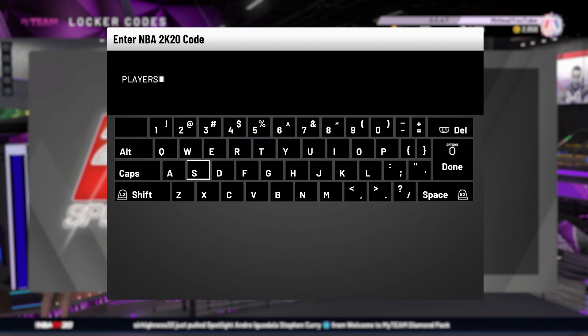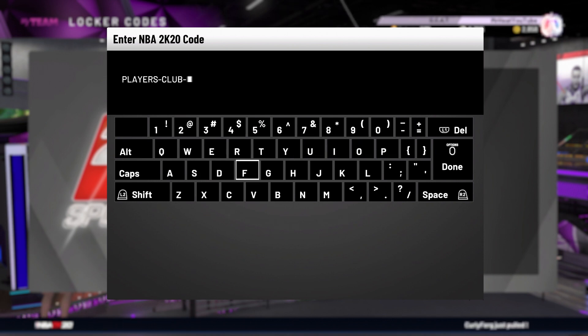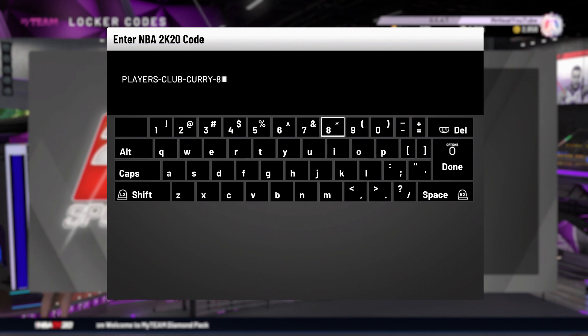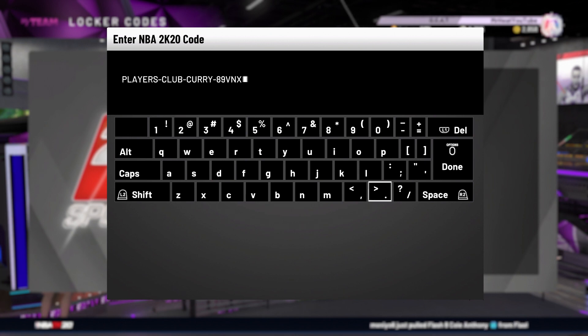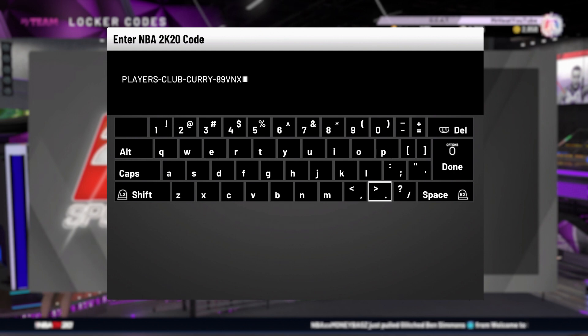Right here right now we got Players Club — this is Curry, not Steph. Anyways, the code is 8-9-V-N-X — this is for the galaxy opal, pink diamond, or amethyst Eddie Curry. I'll say this card is pretty good, man — diamond, galaxy opal, whatever — do not sleep on that card. As I have already slept on it and it's a bad idea.